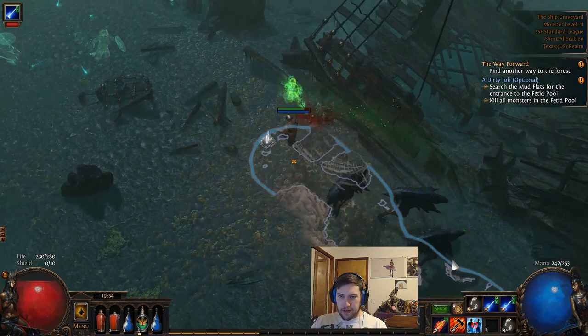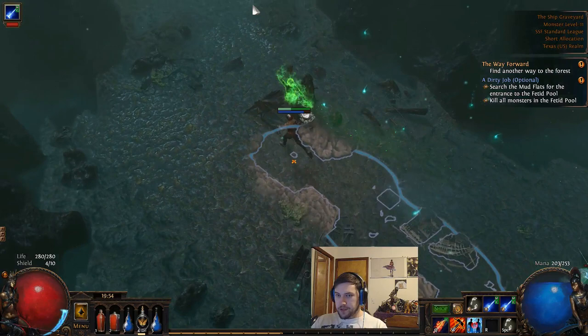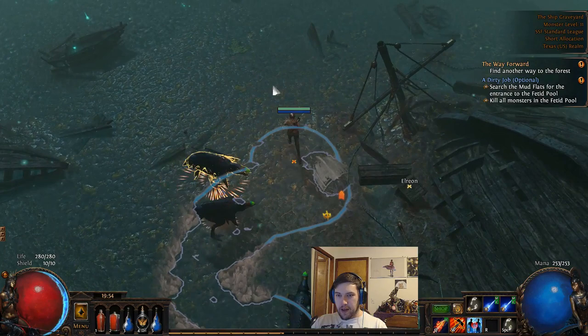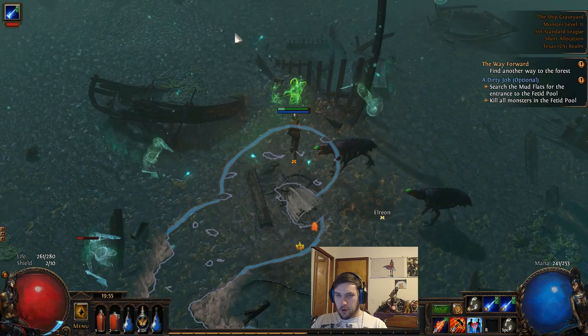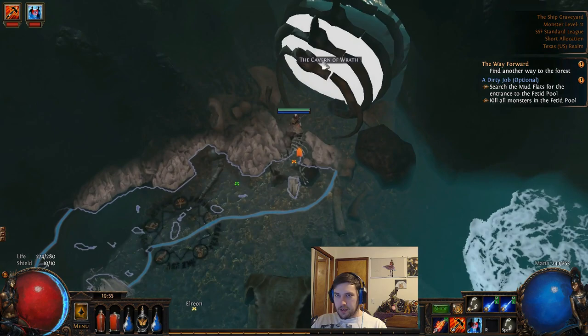There is a side quest that gives a skill point, which involves going down into a cave and getting the All Flame that we give to Fairgraves — spoiler alert for the story. What I try to do is find and locate the ship graveyard cave, then run through the zone. I go to the end and pick up Orion on the way, but because we're already level 12, we'll go right to the Cavern of Wrath.